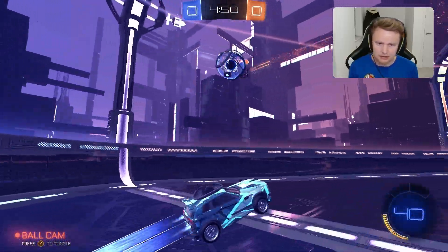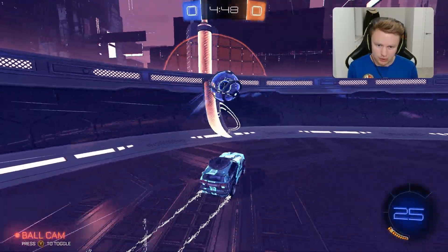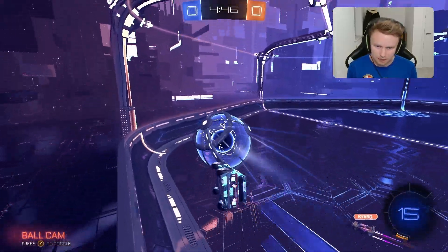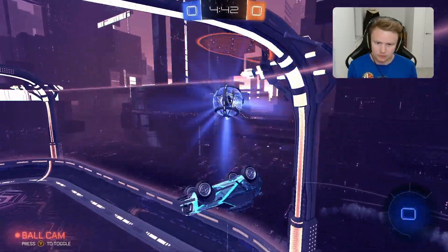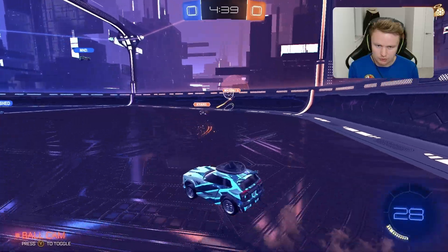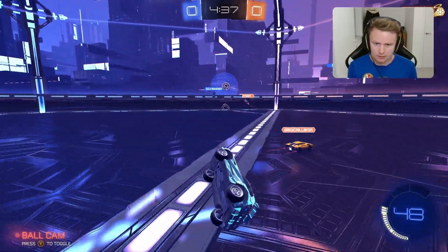I think our teammate may have been AFK initially. They tried to read that one, couldn't quite. We don't get the damage there unfortunately. Turn that one down, get the bump in which is good enough. Good 50-50, that might drop down, hit the ground — no, it's a good stop from them. They do pinch that one away, rotating back now.